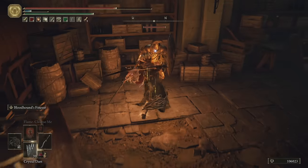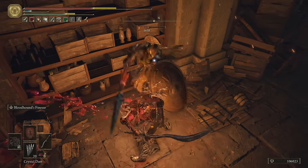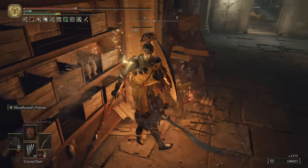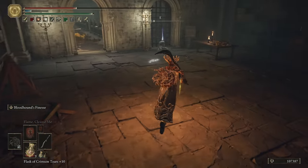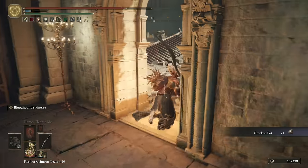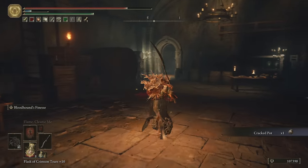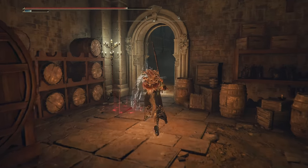We have a real knight in here — go on, give him a beatdown before he can do anything. Cracked pot here. Right out here is where we fought the seed beast, so instead of that, take the ladder up.